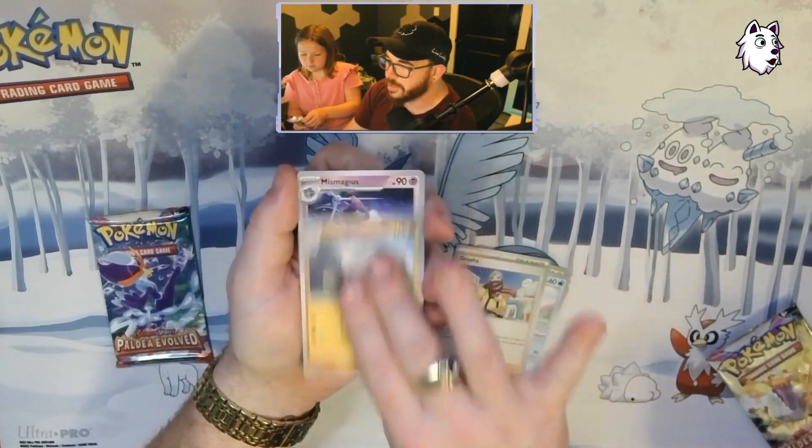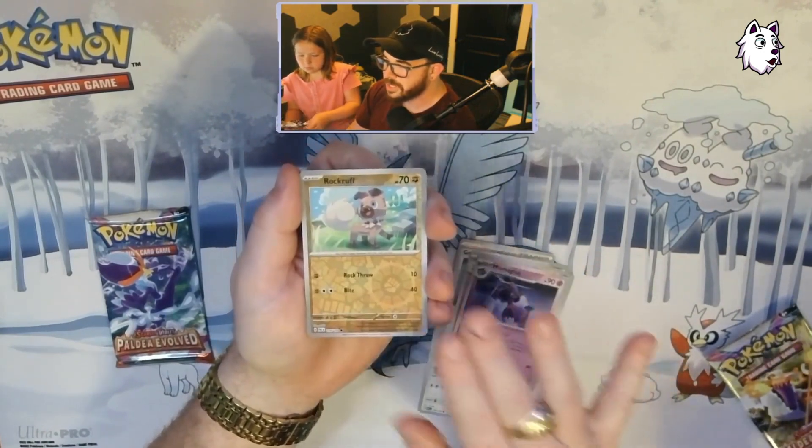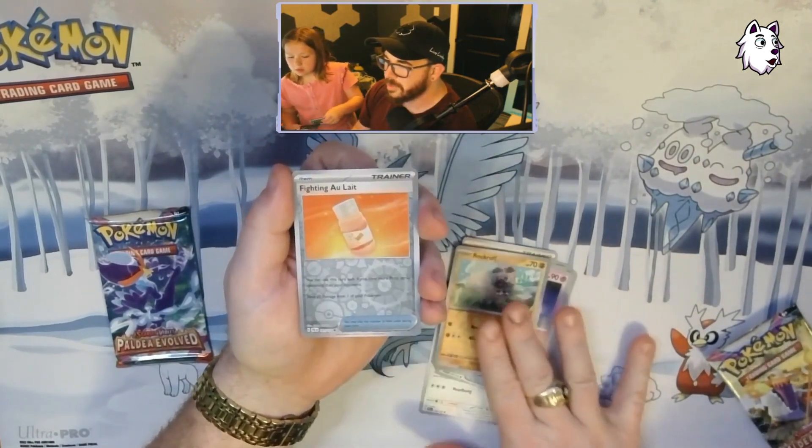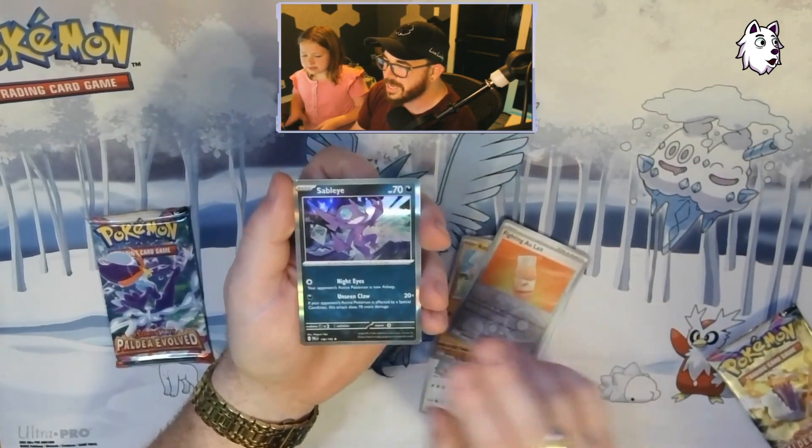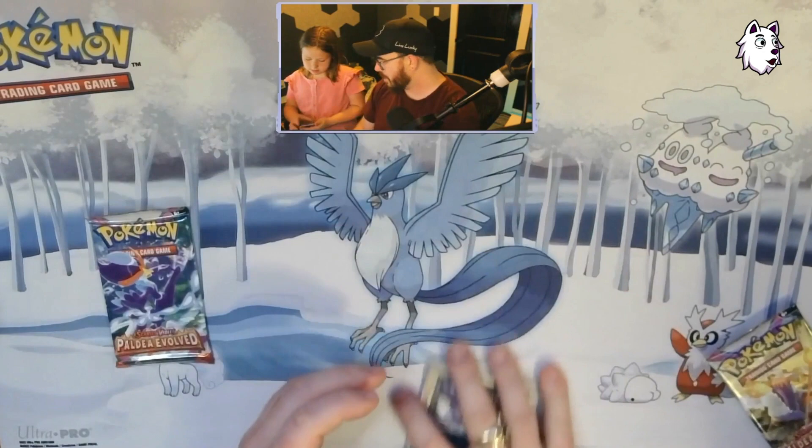Pack one: Quaxley, Grusha, Primeape, Mismagius, Rockruff, Fighting Owlate, and a Sableye. All right, there's my first pack.